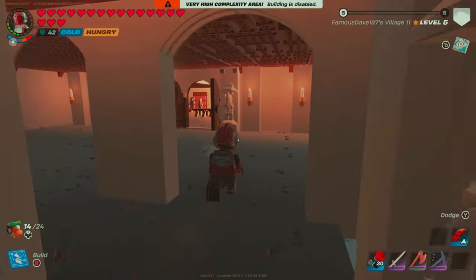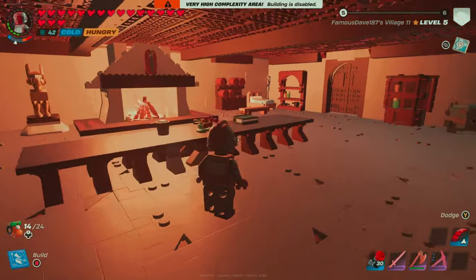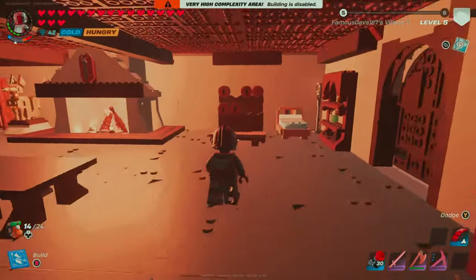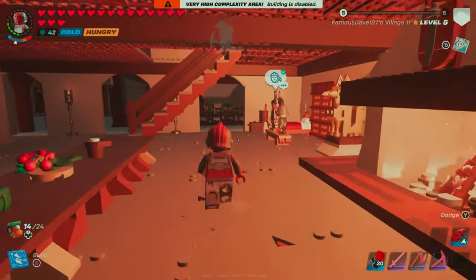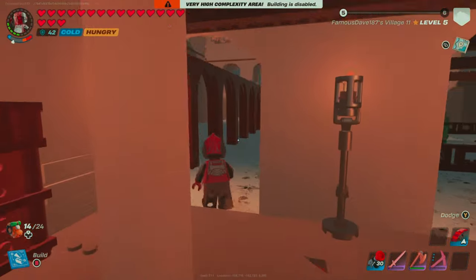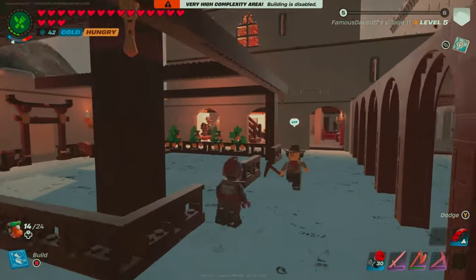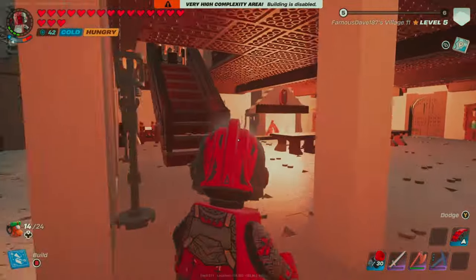Now let's head back down to the first floor where we'll find our King's Quarters. This is an extension off of that Grand Hall I showed you earlier. We've got all of our villagers' beds in here, some storage units, whiskey barrels, and a cool table at the center of it. This also leads out into what I want to be our garden area, but as I mentioned before, building is currently disabled, so I'm unable to put all the plants that I want in there.